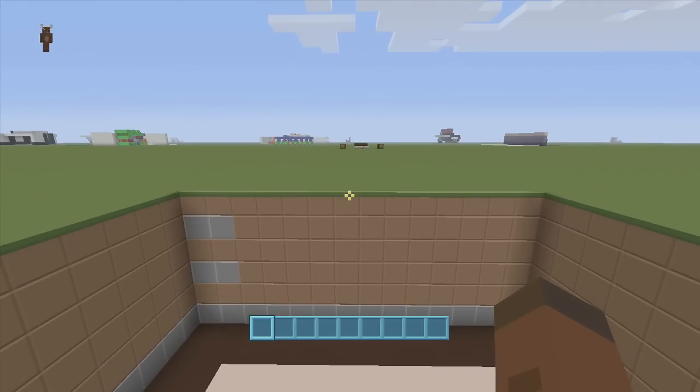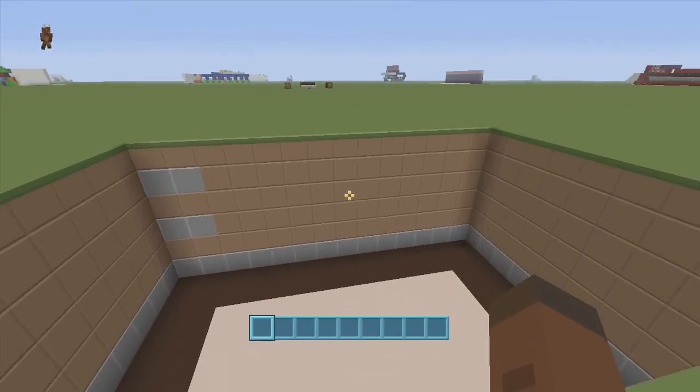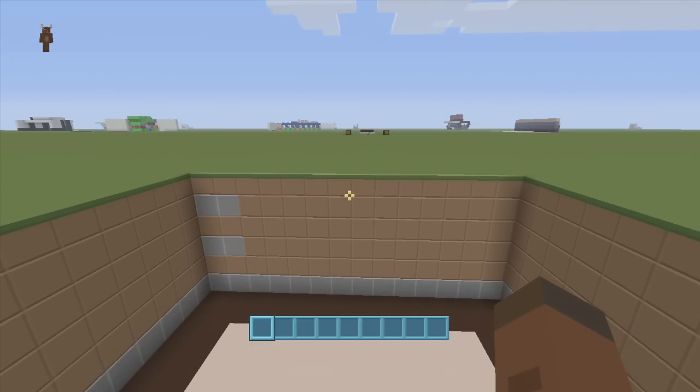Before we get started, this right here is going to be the front of your gate. Those two stone blocks over there are going to be the inside of your gate, and right here is going to be the outside. I just want to get that clarified in case you don't want to build the whole thing and then realize you can lock it from the outside, which would make no sense.